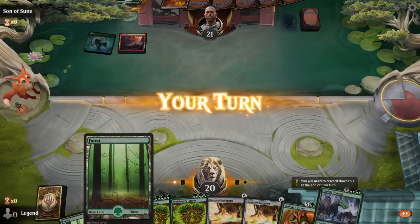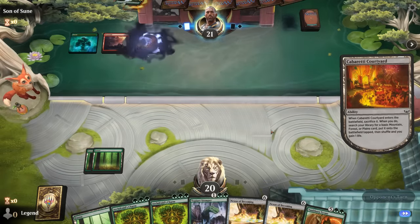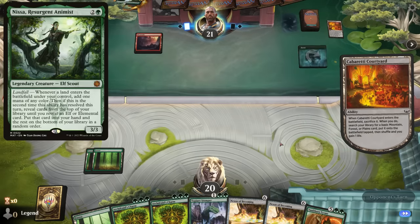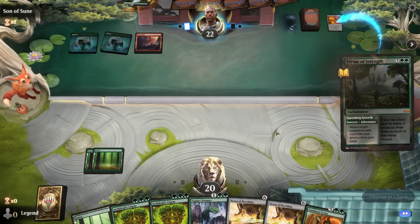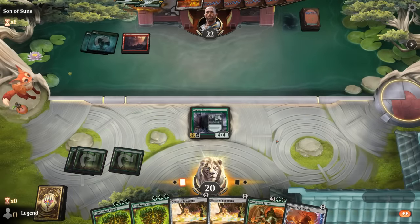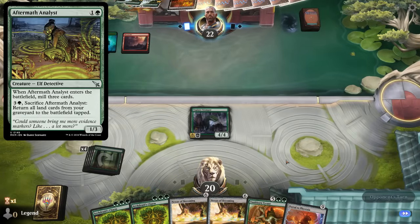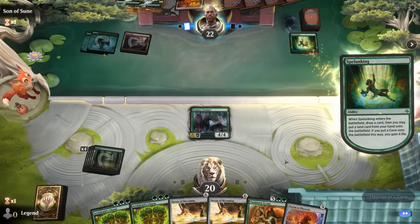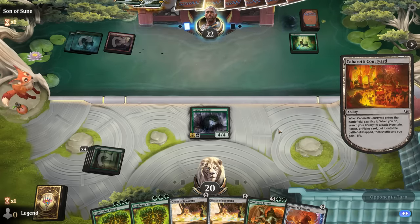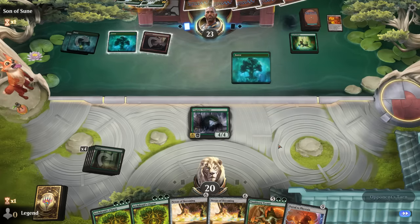Opponent plays Virtue, gets back a fetch land. We don't have a particularly explosive draw, so we'll definitely play Stomper first — that way if they play Nyssa, we can maybe take it out with Archdruid's Charm. They play another Virtue, then Spelunking into Courtyard. We could remove the Spelunking with Charm as well, but we're probably still better off ramping. And there's the Aftermath Analyst — so next turn they can get back only two lands, so it's not too bad.